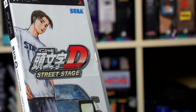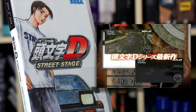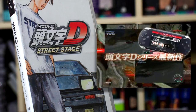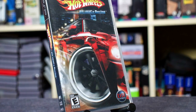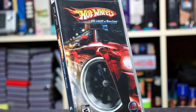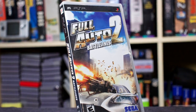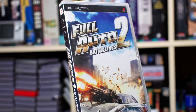This is Initial D Street Stage, and you may notice that this is actually a Japanese import. The Initial D games are not necessarily popular over here in North America, but in Japan they're extremely popular. What makes them unique is that they're very story-driven street racing games based on a popular manga series. However, because this is a Japanese release, it's a bit hard for me to follow since I don't read Japanese, so all the story elements are kind of lost on me. Hot Wheels Ultimate Racing is often compared to F-Zero, but obviously with Hot Wheels. The biggest complaint with this game is that it's notoriously brutally difficult, so fair warning. Full Auto 2 Battle Lines is the portable version of the PlayStation 3 game and it's kind of forgettable — it's a racing car combat game that's just meh.